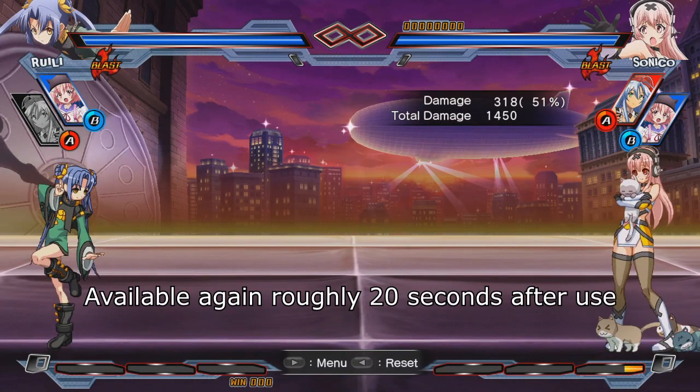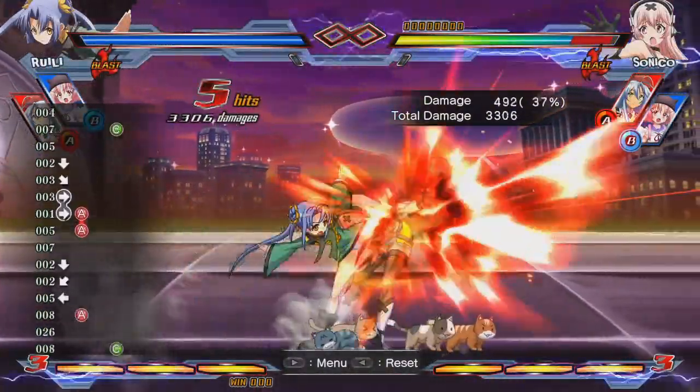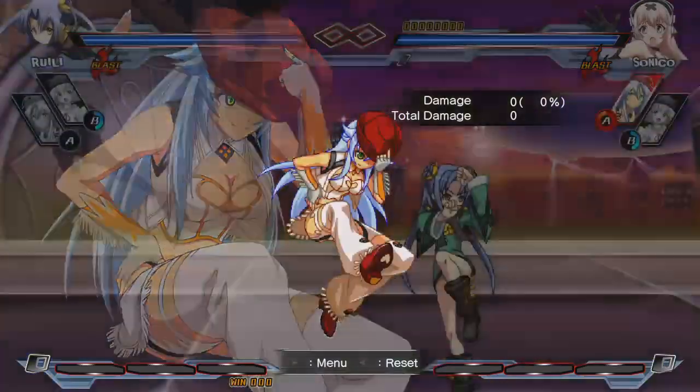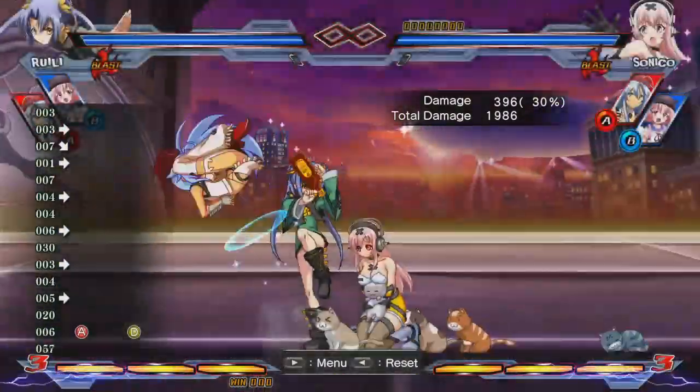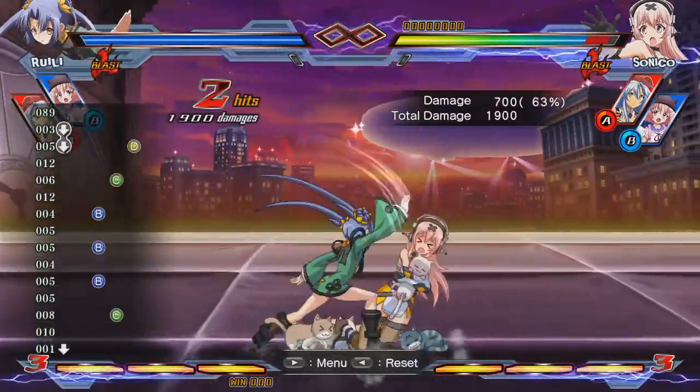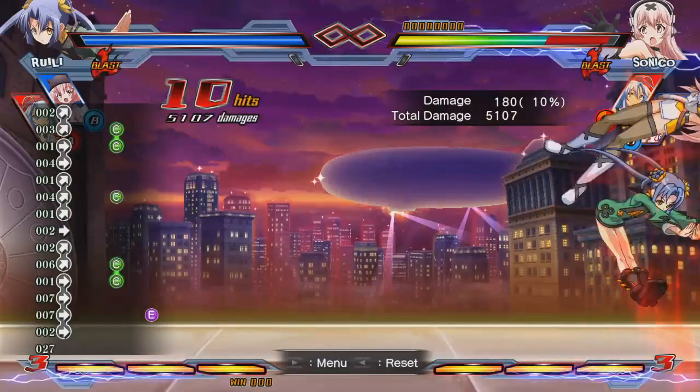Second, she has a fast cooldown, so you can use her multiple times in one round. Third, her attack starts up quickly, so it can be used to cover approaches. Fourth, the actual attack itself is quite good, providing a fair amount of damage, but more importantly, good blockstun — enough for you to get a high-low attempt while she's firing her revolver, not to mention a deadly setup that I'll explain later.